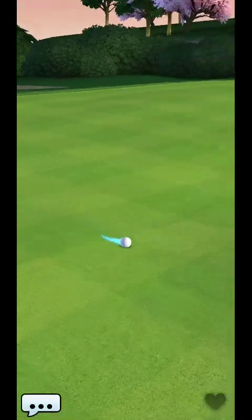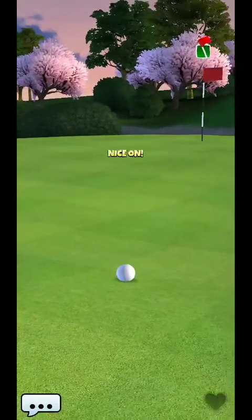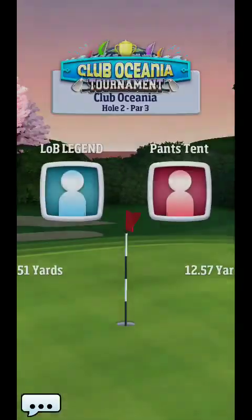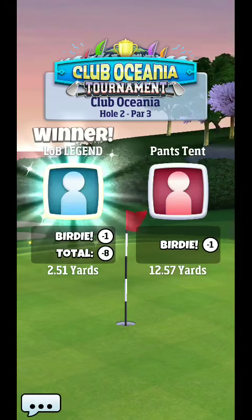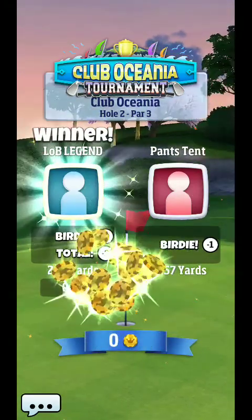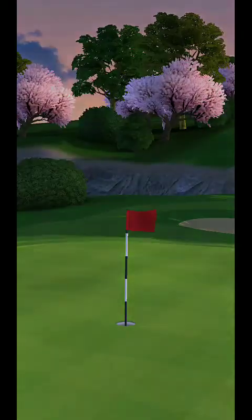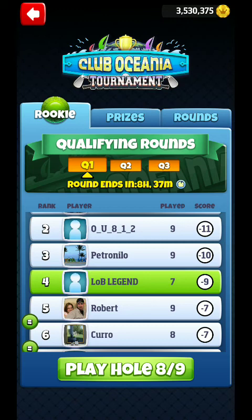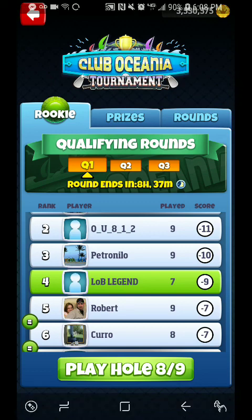Whatever you see me do in my shootout, just model my spin. If you have a similar wind, just go about replicating that. That's going to give you the best result — it doesn't matter what your ball guide is. Whether it's Claw, Hornet, or Thorn, it doesn't matter. You're just going to model my spin and my landing zone. Good luck with that seventh hole guys, and be on the lookout for hole eight coming up.